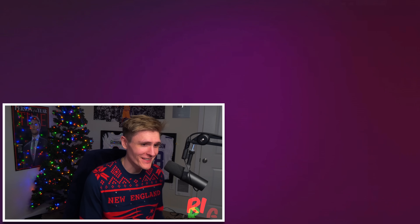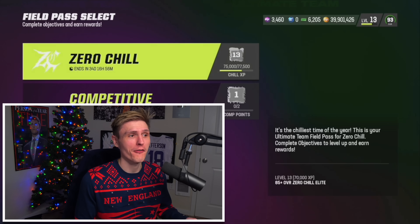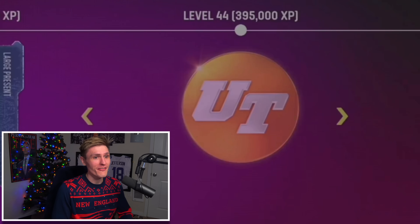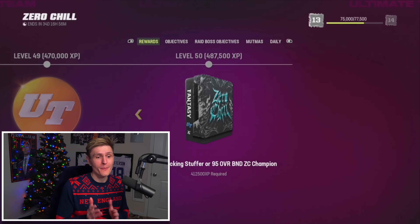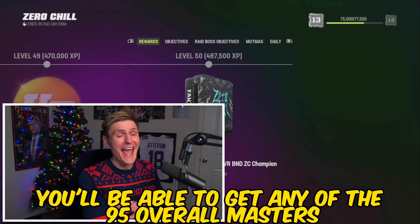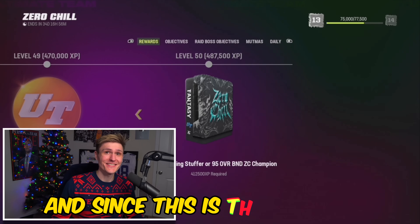This pack right here guarantees me a 95 overall and we're getting LaDainian Tomlinson, plus a bunch of random 92s — big W. There is also a pack you can get for free that guarantees a 95 overall player. Go to the Zero Chill pass, scroll all the way to the end, and at level 50 you get a 92 overall stocking stuffer or a 95 overall BND Zero Chill champion.